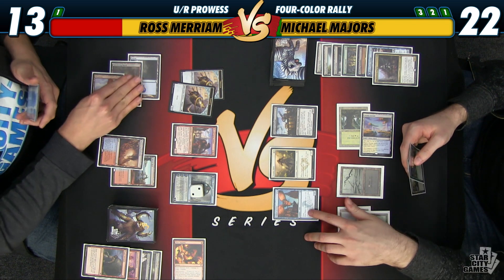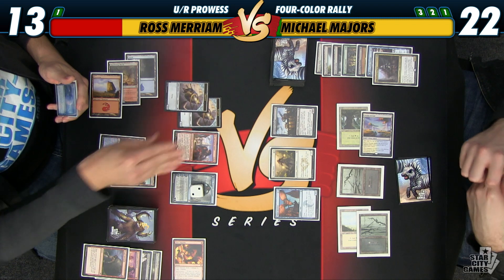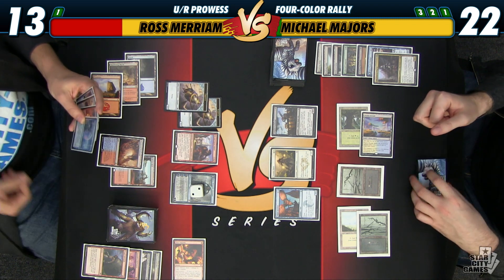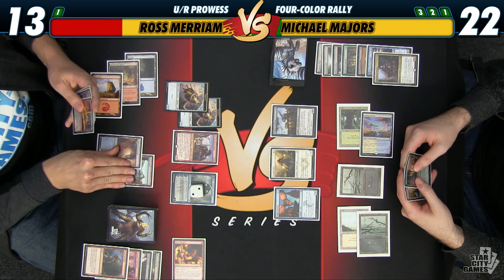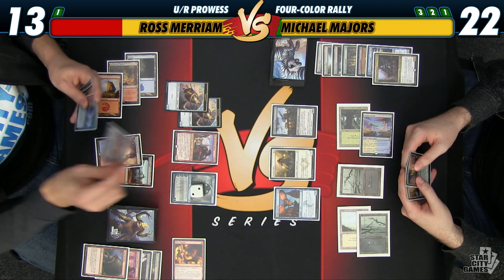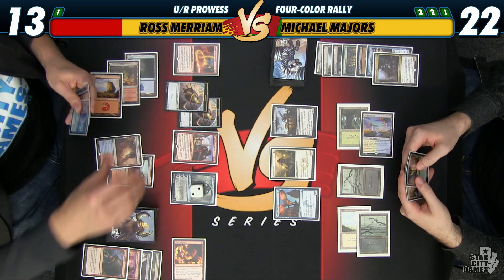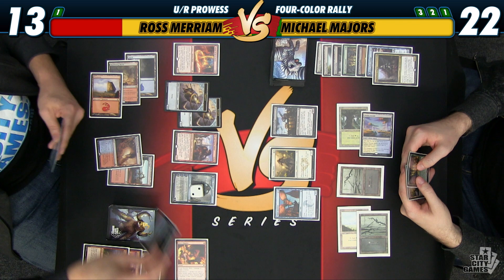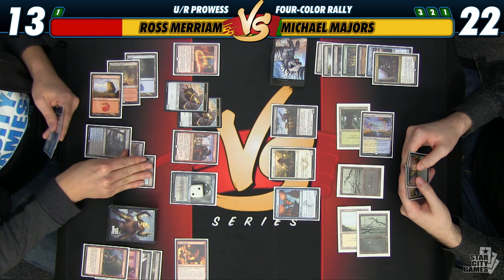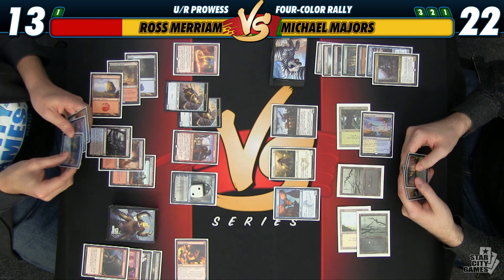Normally I might be interested in sacrificing my Palace Familiar, but it kind of brickwalls these Thopters. If I can trade with one, I'll be happy. This is a poor order to do things in — I don't know why I did this. Do as I say, kids, not as I do. I should have played the Abbot before deciding what to do with Jace. I could have hit and pulled off of it, but let's hope I don't get burned. I hit a land — I have not played a land this turn — so it did not get burned.